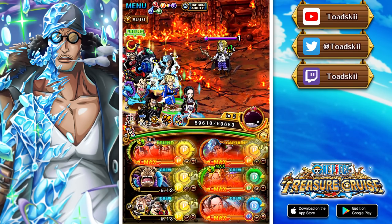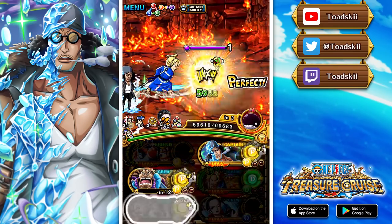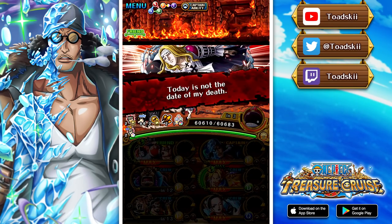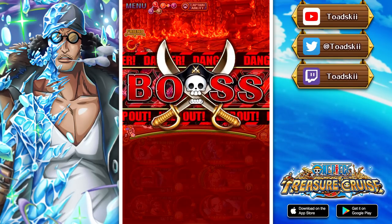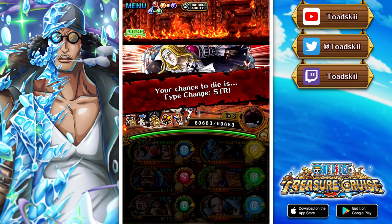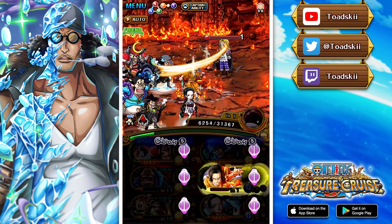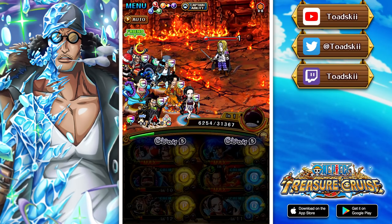Every super evolution that wasn't previously a super type or super class unit is going to have that problem, because having access to those is incredibly powerful. That's why I think Kuzan will be used more in a hybrid sense or even as a sub, compared to being used as a captain. While he's a very good captain, there's no real amazing utility as a captain, and you lose access to those super type and super class specials which really help in difficult content.